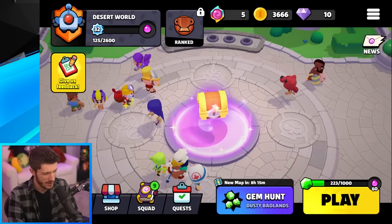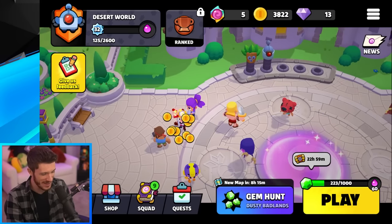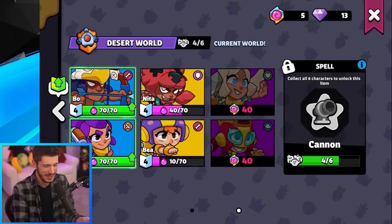Welcome to Squad Busters. I'm gonna grab this chest right there, and also look, Dynamike has a gift for me. Dynamike, give it to me — he's got some gold. Squad Busters is Supercell's newest game, and they've got characters from all the Supercell games, including some brawlers like Bo, Shelly, Nita, and Bee.